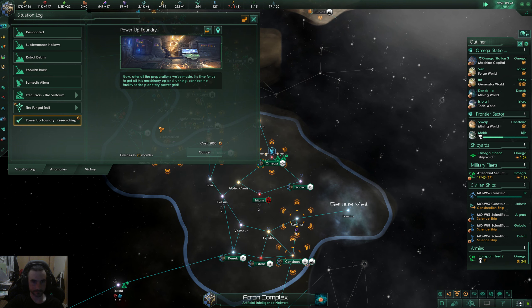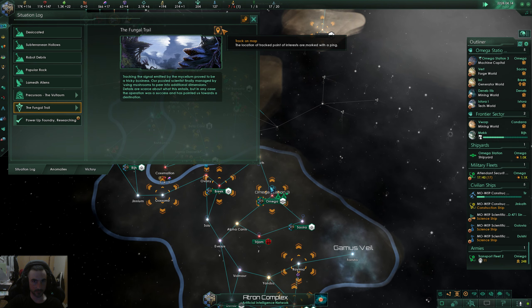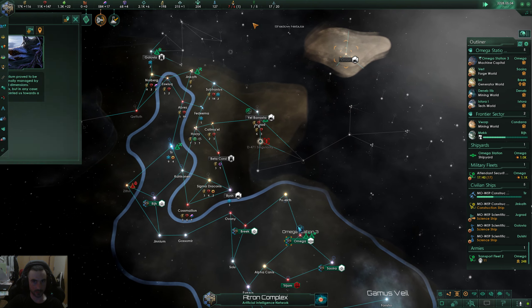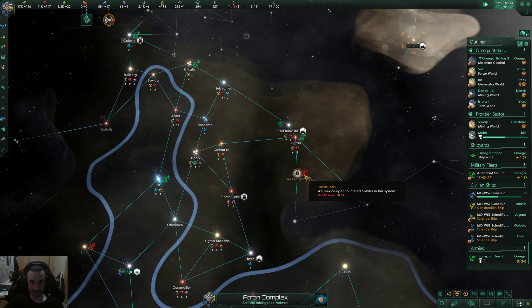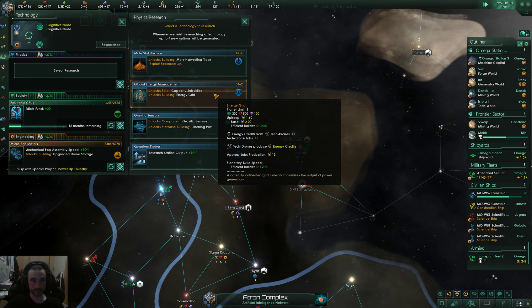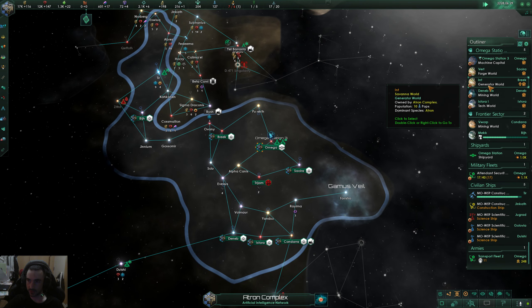The foundry power up — was that just waiting there the whole time? Standard space entity encountered — there's a void cloud over there. Going for the energy grid.